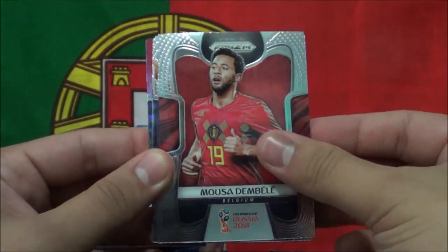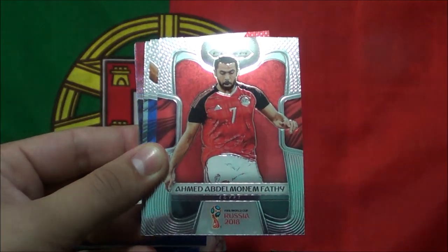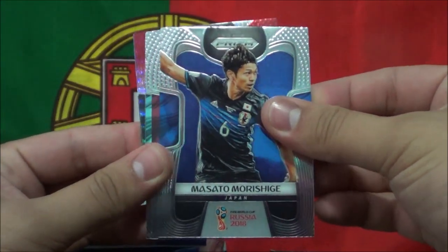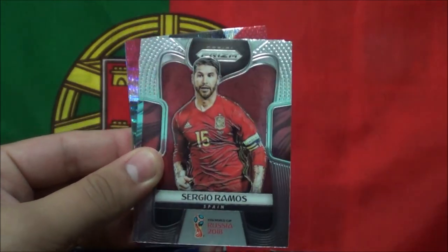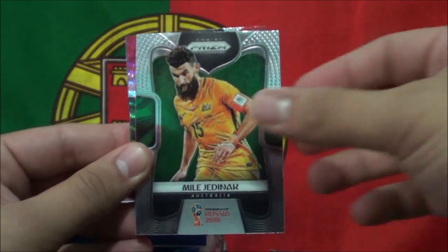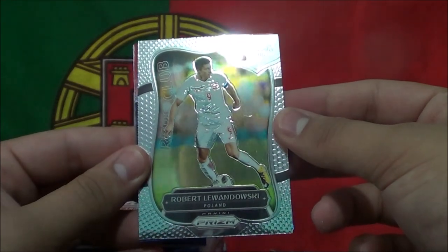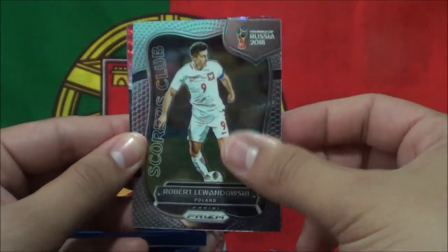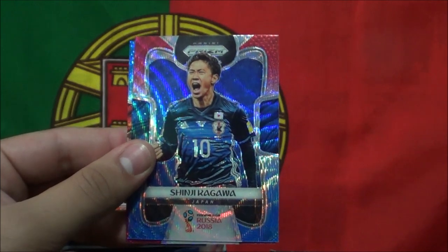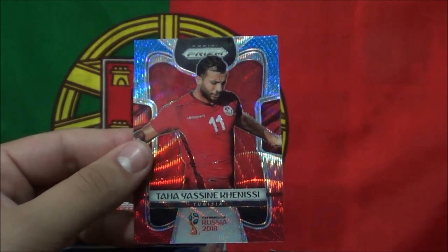Musa Dembele. Juan Guillermo Cuadrado. Tony Cruz. Ahmed Abdelmonenfathi. Masato Morishige. Waleed Abdullah. Sergio Ramos. David Silva. Carlos Sanchez. Miel Jednak. Jefferson Farfan — looks like an insert that one. Robert Lewandowski. Scorers Club insert. Then we got some more inserts here — Leroy Sane, Shinji Kagawa, and Taha Yasin Kinisi.